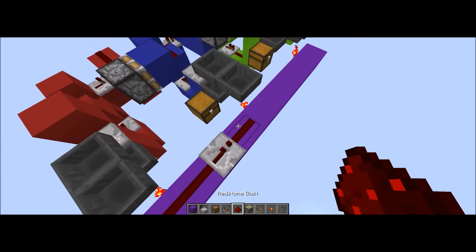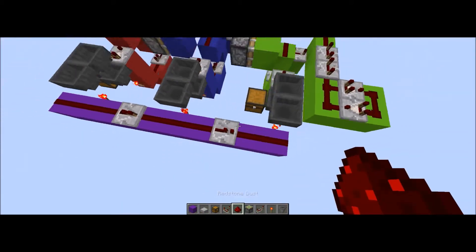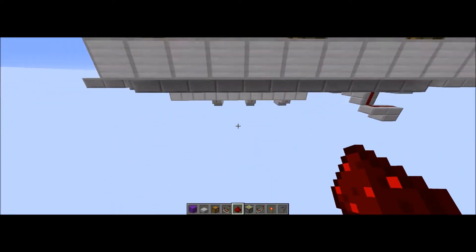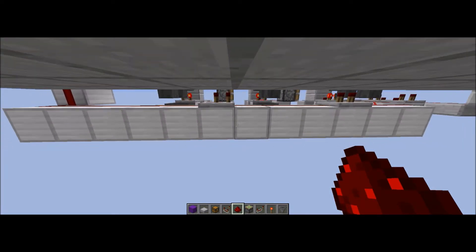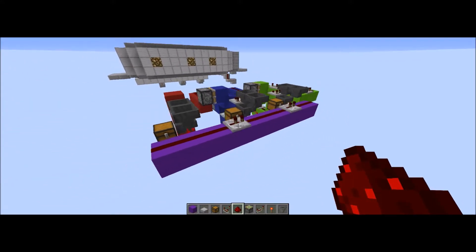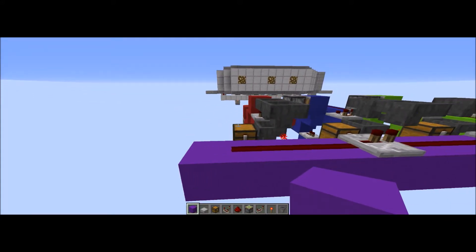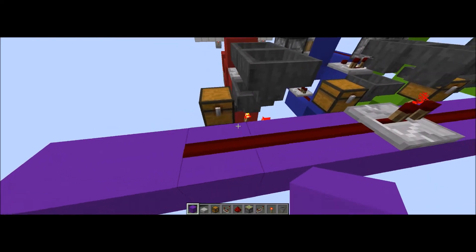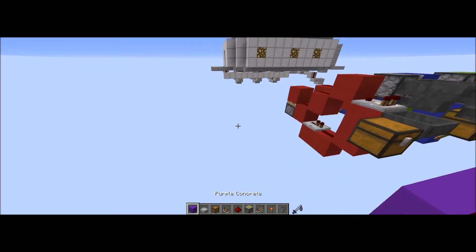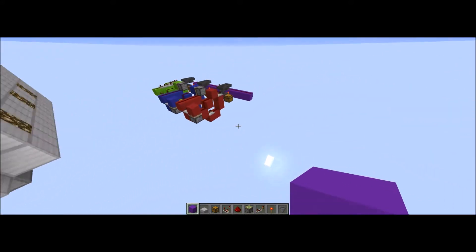We're also going to put in some redstone repeaters. The reason is if you just trigger them all at the same time, the items will just flow down and it won't sort. You have to remember to trigger one first so the blocks can get into place for the other modules. We actually do have to set these at two ticks because it does take time - one tick for each item to travel through the hopper, which can be used to create timers and pulse extenders. I prefer to use comparators for pulse extenders just because they're simple, compact, fast, and easy.